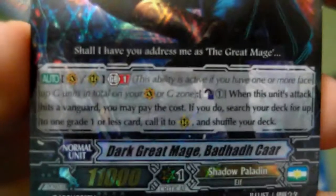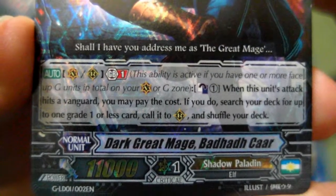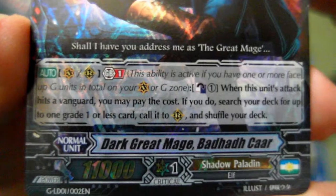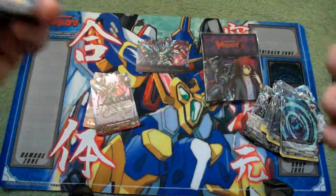Up next we have Dark Great Mage Babadkar. Counter Blast 1 and Gen Break 1: when this unit attacks and hits a Vanguard, you may pay the cost. If you do, search your deck for up to one Grade 1 or less card, call it to rearguard, and shuffle your deck. We get one shiny one and four of those as well.